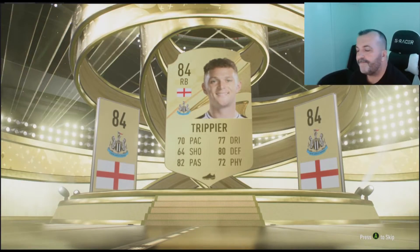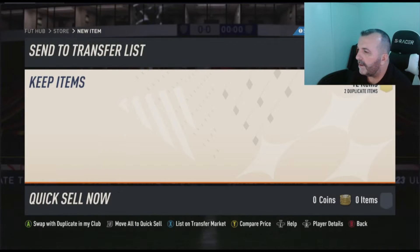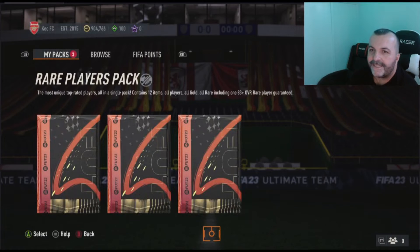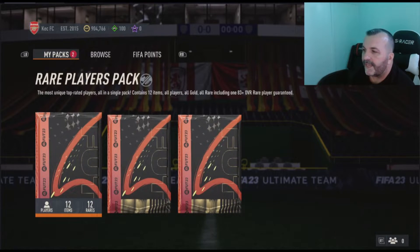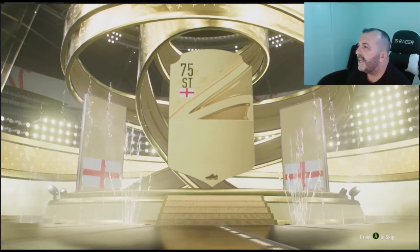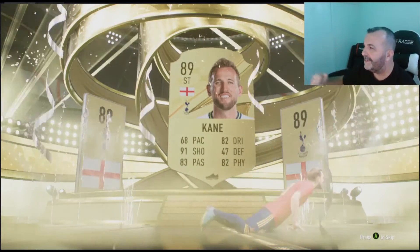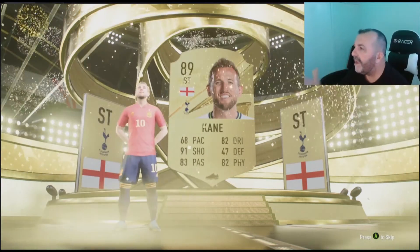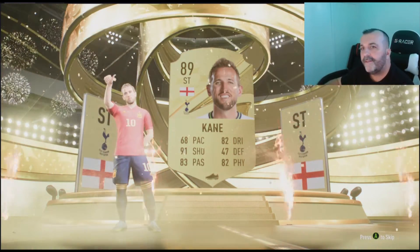Well, maybe not — it's hard to tell. Trippier. Hopefully this one is tradable. I crafted these SBC packs from the SBCs that FIFA offered at the beginning — hybrid leagues and whatnot. Who is that? English flag — hey, Kane! Yes! Harry Kane — that's what I'm talking about!